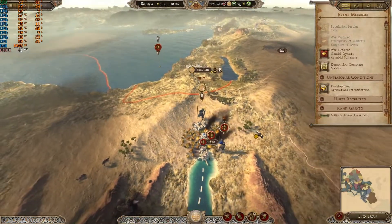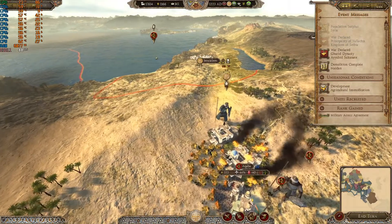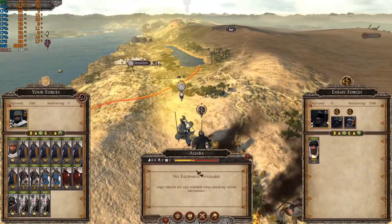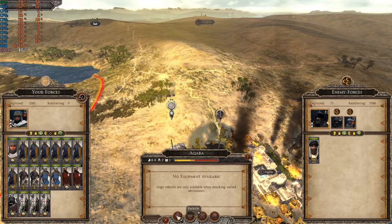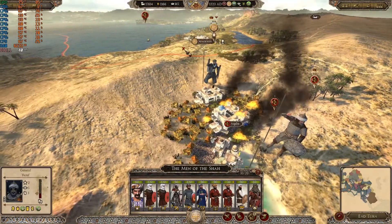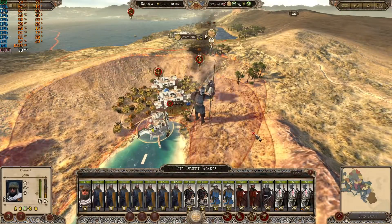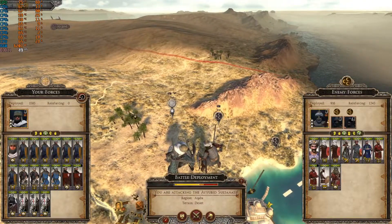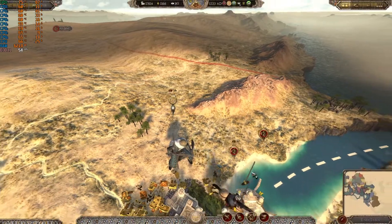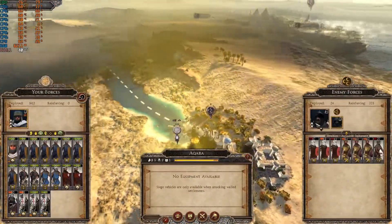Welcome back guys to the Kingdom of Jerusalem campaign. Last time I ended by beginning a siege against Aqaba, and I realized something. The odds are against me but they don't have to be. I notice that the biggest army they have is outside of the city. So if it's outside of the city, I can actually break siege and then go around and attack this army without it triggering the whole garrison, and then we can auto resolve it. Easy win — that army runs away. And now we can attack the city without that huge army. That's what we're going to do.